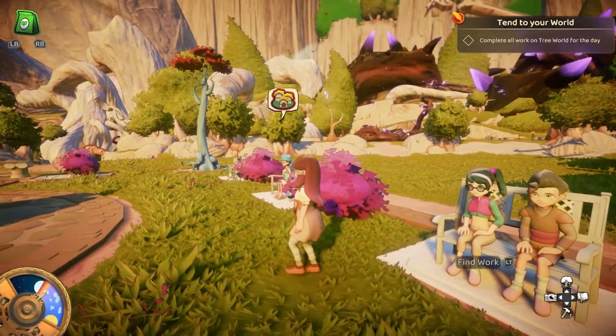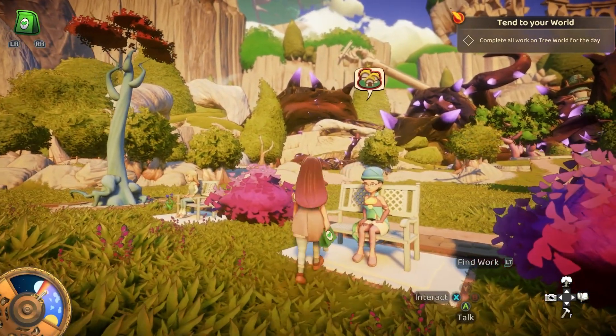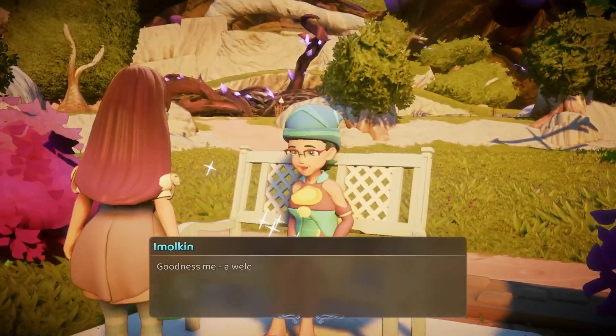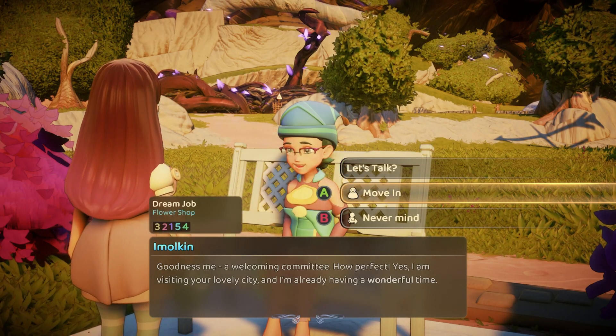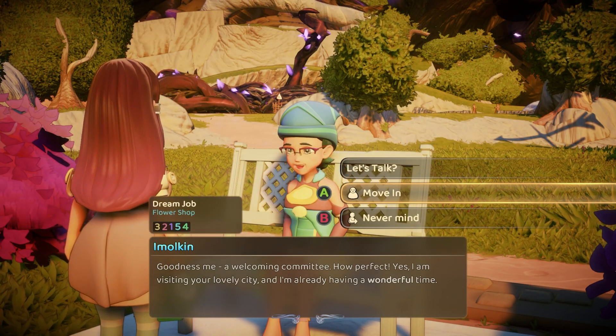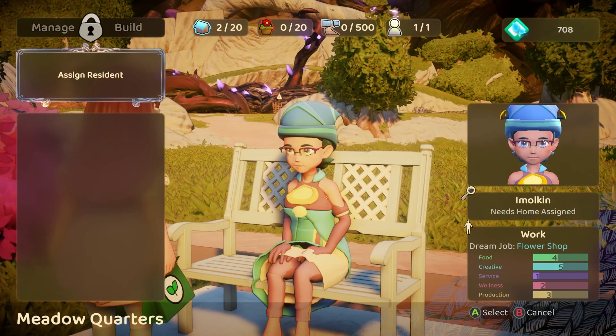I think it was T-pose because he was getting out of the bench. All right, so this is the only character that we can recruit. Goodness me, a welcoming committee — how perfect. Yes, I'm visiting your lovely city and I'm already having a wonderful time. Flower shop. Food, creative, service, wellness, production. I'm just gonna grab her for now. Collect action figures? Flower shop — we don't have a flower shop yet. Unless you're going to build one. Might as well.